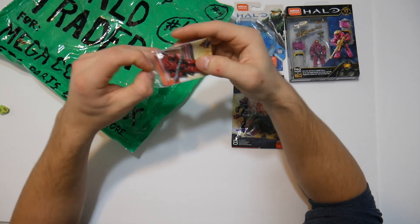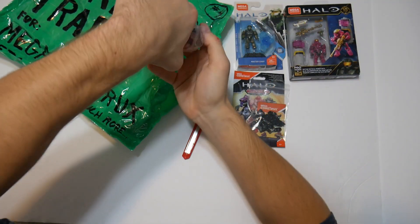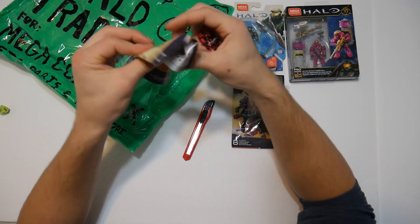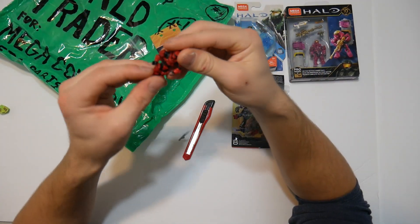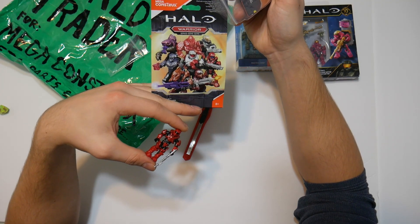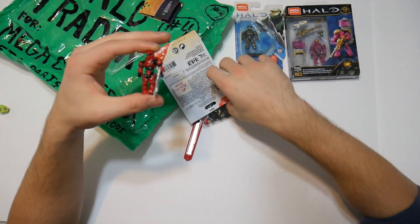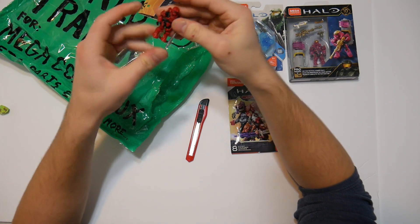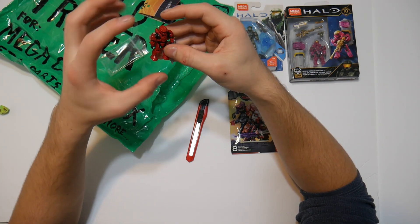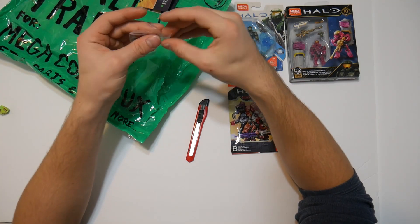Next one — a red Spartan. This guy is basically falling out of his packaging. Let me check what series this is in — it's in the purple grunt series, same series as this one. I love the theme of this series; it's all red and dark, just a really nice theme. I think Mega needs to do that again. This is a cool-looking Spartan — I can snap his torso back together. Definitely a nice armor, and I could do a really nice wash with some highlights and light colors, maybe change some armor pieces.